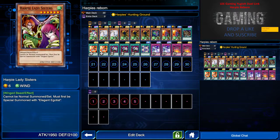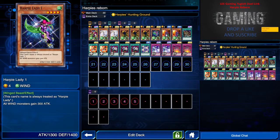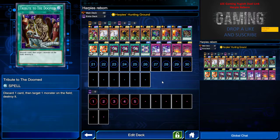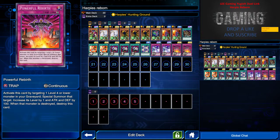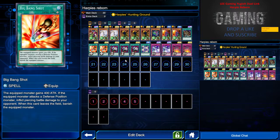I want to make sure I have a lot of Harpy summoning effects. The phase is to try to get more Harpies to your hand when they are destroyed in battle. Tribute of the Doom is there to remove bigger monsters and also to send Harpy Ladies to the graveyard so I can use Powerful Rebirth to summon them back.